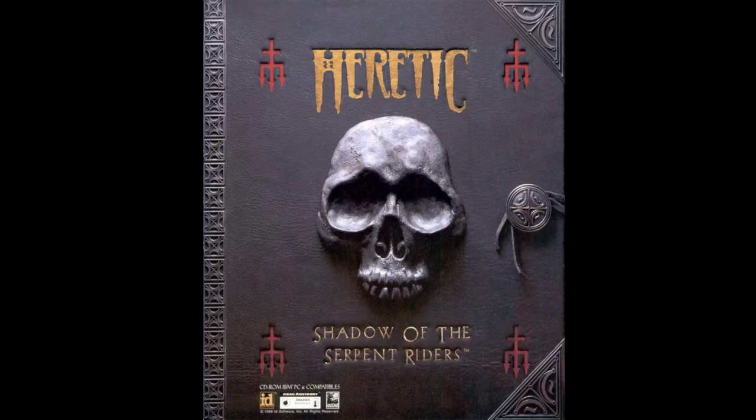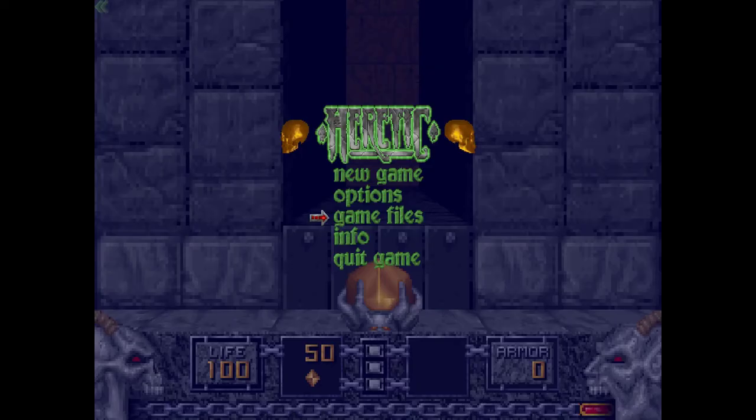Welcome back to my 100% playthrough of Heretic: Shadow of the Serpent Riders on Black Plague difficulty for the PC. We are also doing all levels with a wand start, and this is Episode 5, Mission 3: Quay. What is a Quay? Basically, a dock. I'll just save the elaborate definition and go for a synonym. I assume you know what a dock is. Anyways, let's begin.